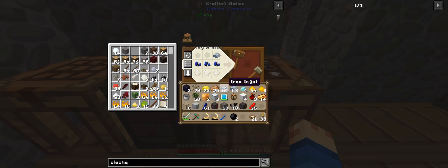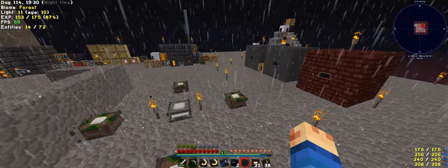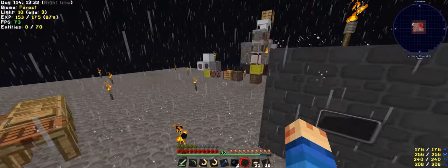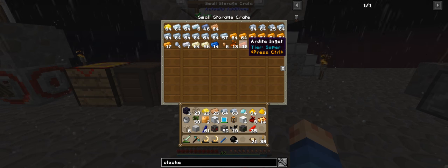We need a copper, aluminium, and iron. I don't know if I've got any aluminium — probably in the chest over there. It's reinforced iron. So we ended up with 15, so we actually did make a heap. That is nice.